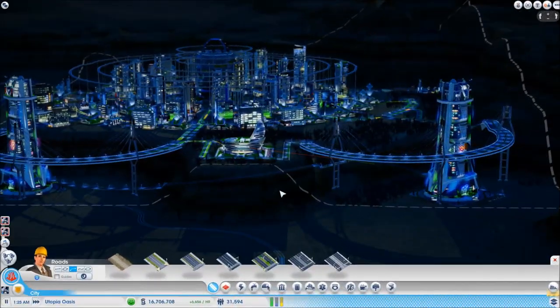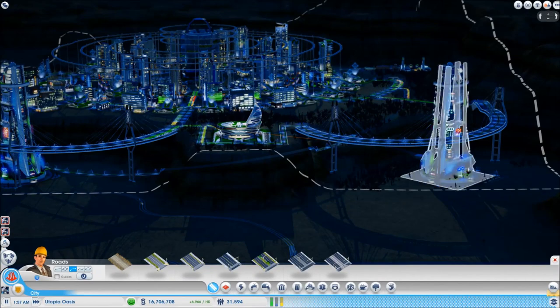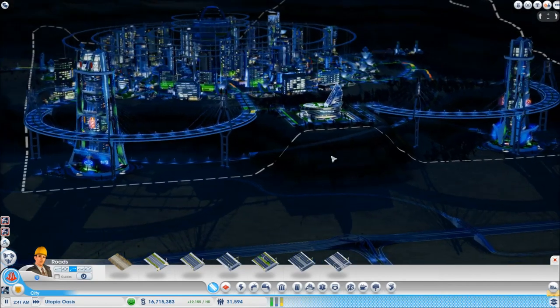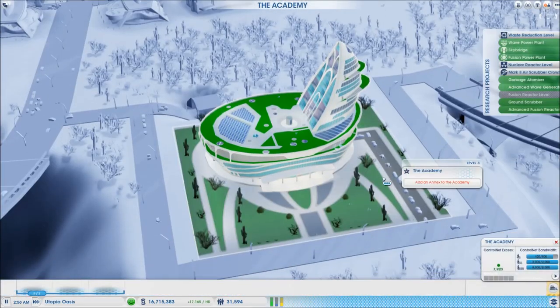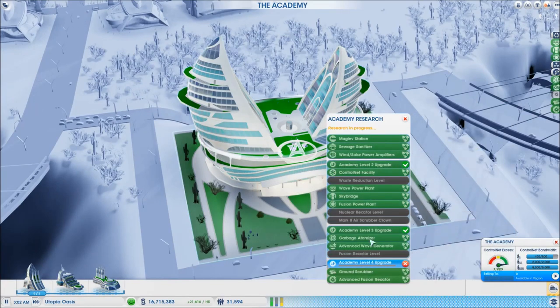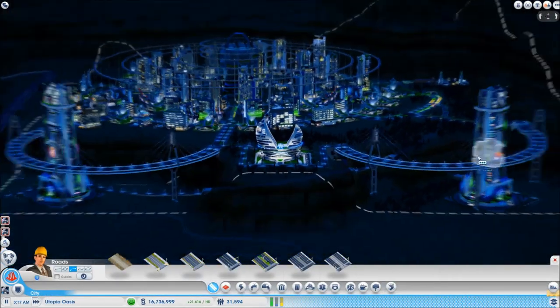Things are starting to come along. We've got the second mega tower in and I've converted this to the suspension bridge, which came in quite nicely with three stanchions — mirroring the three over here, which is pretty perfect. The research is now complete so we can do the academy upgrade. We'll plug in the research for the fourth one too. And now we're starting to get the look!